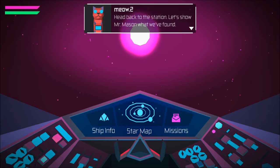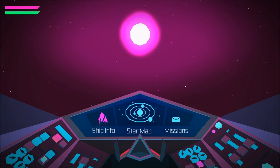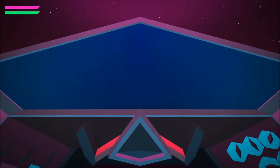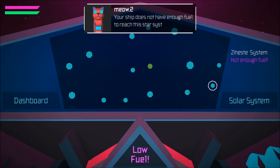Head back to the station, let's show Mr. Mason what we've found. Roger that. What's this shipping for? Alright, I think you'll be able to upgrade them. We'll go back to the station. Your ship does not have enough fuel to reach this star system. Have travelled to the local space station to refuel — your fuel option systems are simply too far away. Get myself back to the space station.